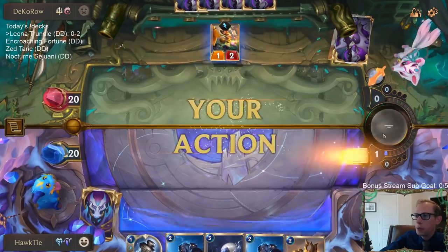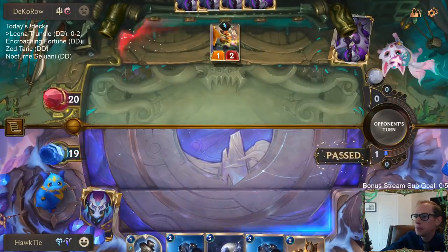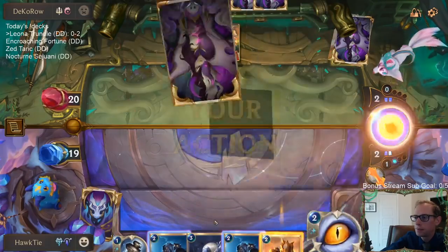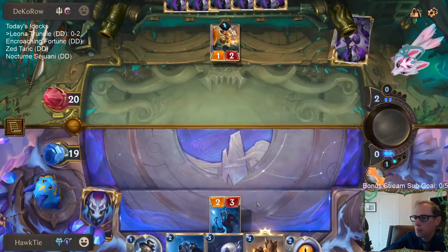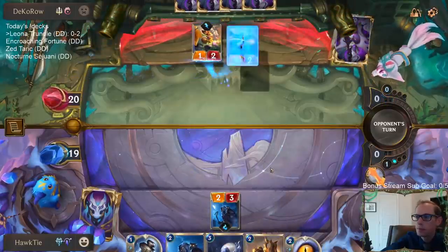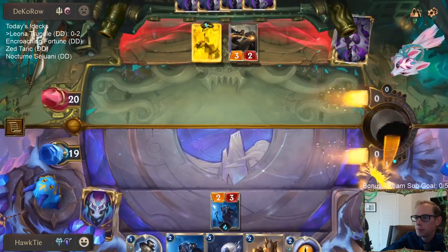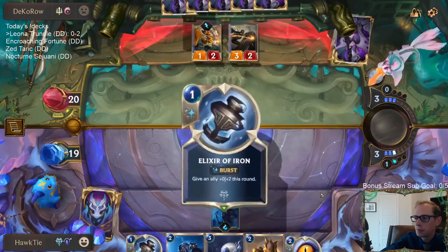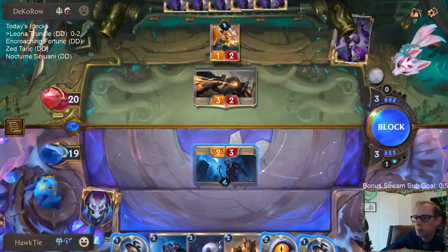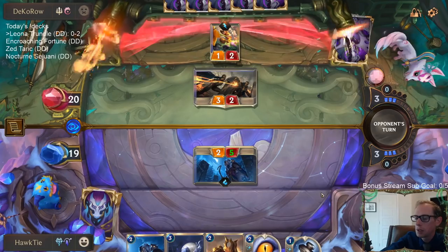We're 0-2 and now we're playing the best deck in the game - Lulu Shen. That's my opinion, best deck. Shieldbearer - I need you. Elixir of Iron is pretty nice for turning on the Lunari Priestess with the Nightfall. That's pretty nice.